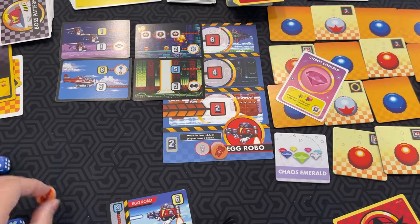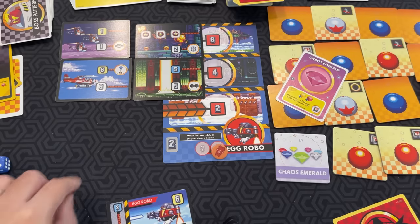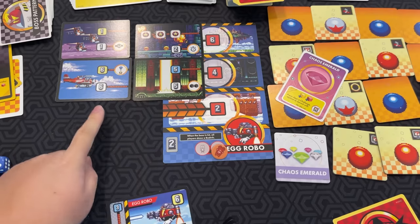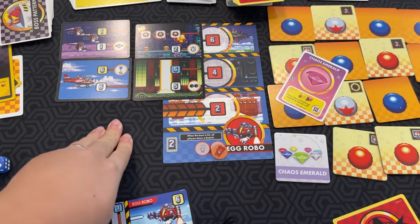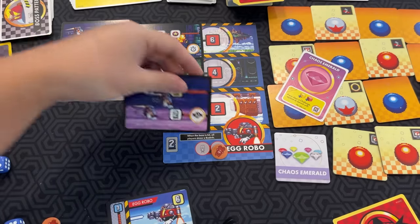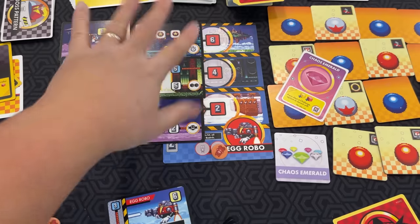You take one of these animal tokens to show that you got a hit, and then all the routes reset — all routes refill with boss pattern cards, and you shift any that are already there to the left. You just do it again until you hit him a second time. That is the boss phase.